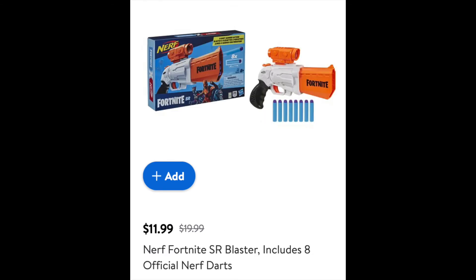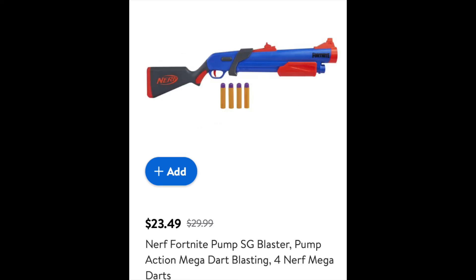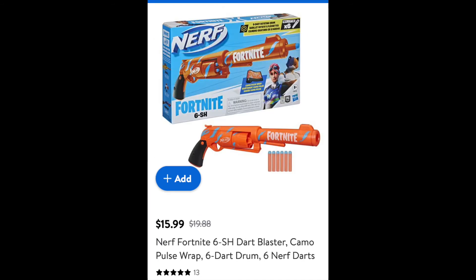For more Fortnite blasters, the Fortnite SR is on sale for $11.99, the Fortnite DG is on sale for $34.97, and the Fortnite SG is on sale for $23.49. Moving away from Fortnite, the Alpha Strike Mission Ops Kit is on sale for $17.88, which is only $2 off. The Dino Squad Rex Rampage is on sale for $31.99, and back to Fortnite again with the 6-SSH being on sale for $15.99.